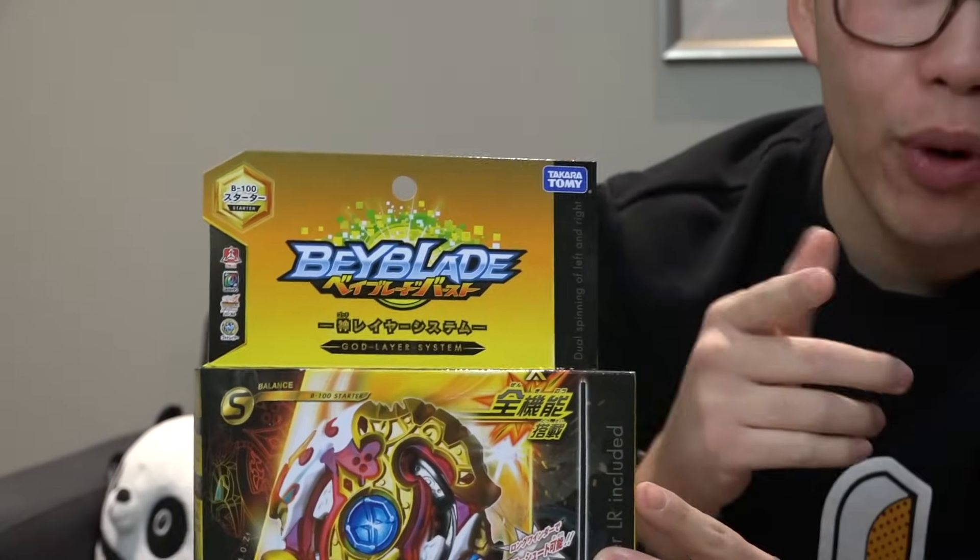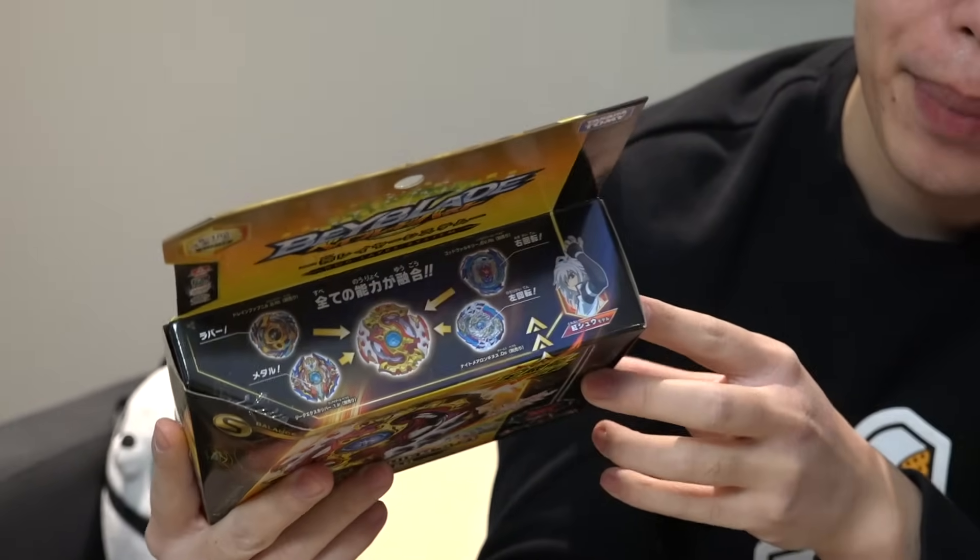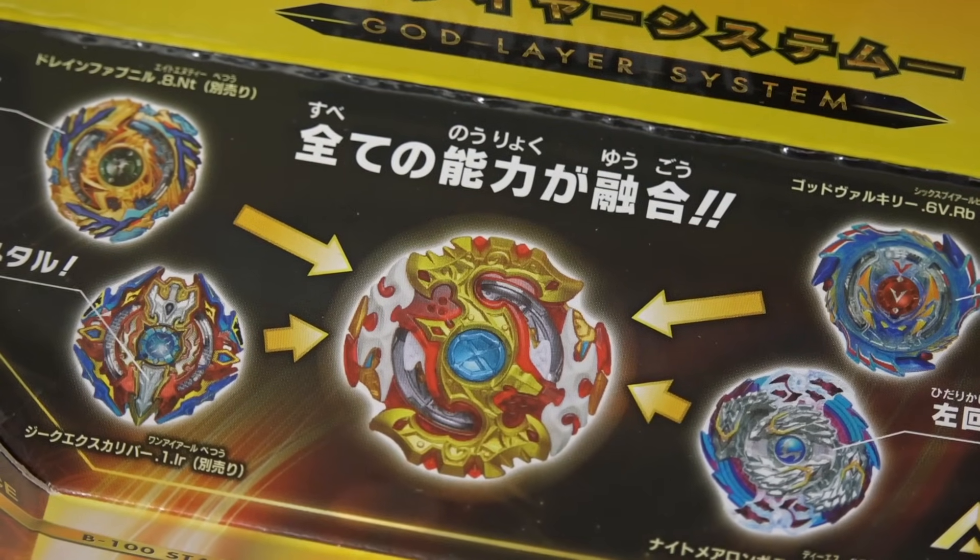I guess Red Eye could be Shoe, but no spoilers — we're not really sure if he is or not. This is a balanced type Beyblade, Spriggan Requiem. It can spin left and right, and it's inspired by a bunch of other gimmicks from other Beyblades.